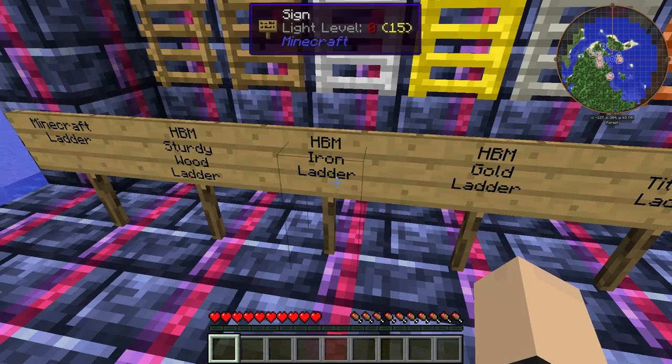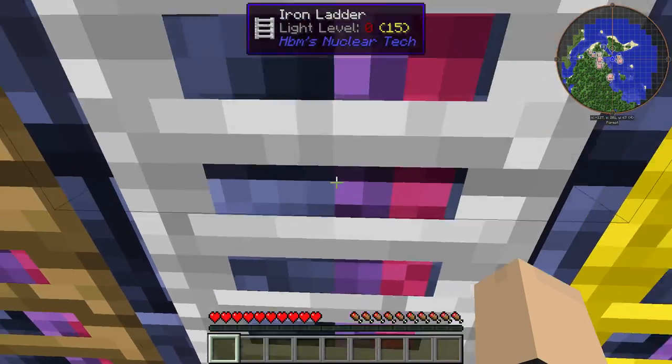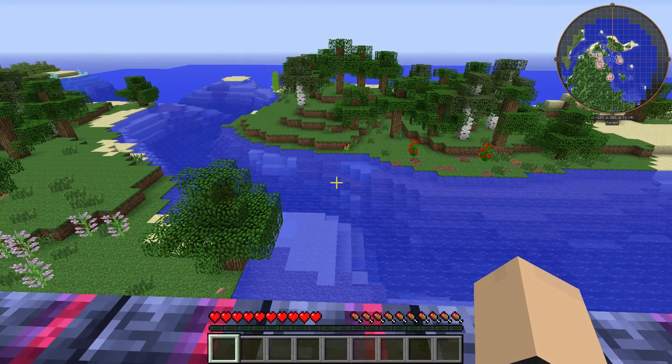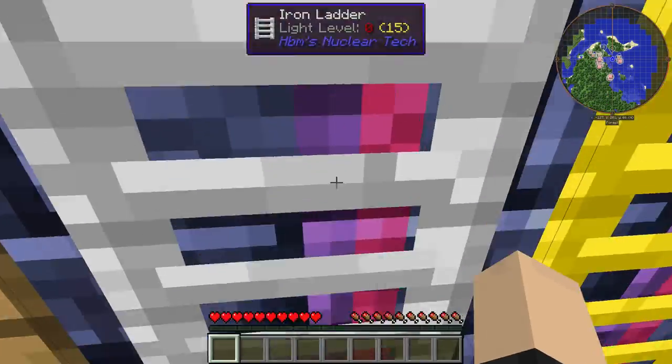Next we have the iron ladder from the HBM nuclear tech mod. This one's probably my favorite for bases that are supposed to be laboratories or whatever. Gives it that kind of clean look.